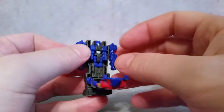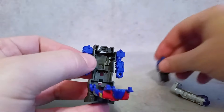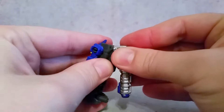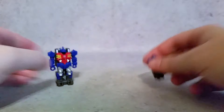Open this guy up and you see that you have the little Prime figure in there. Let me try to get this guy out of here. Close that back up, attach the gun up there, and that's just kind of how the shell will be sitting on the shelf.